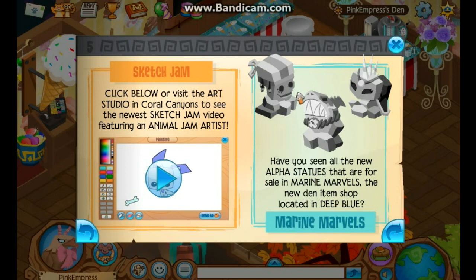Have you seen all the new alpha statues on sale in Marine Marvels? It's the new den item shop located in Deep Blue. They're giving recognition to the sea animals, which is really nice.